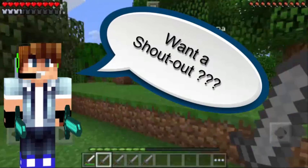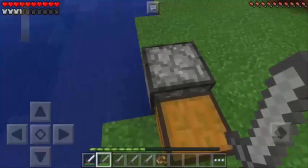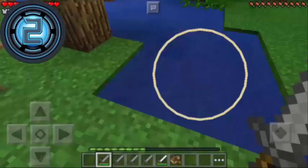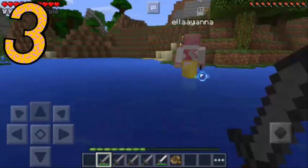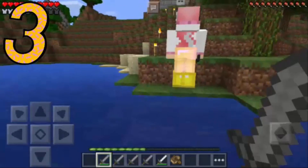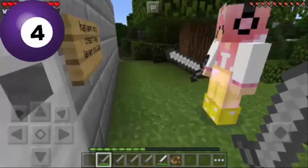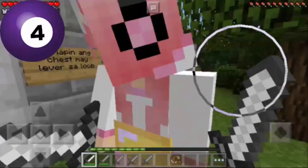Hey guys, this is Mr. Pog Zamora. Wanna earn a chance for a free shout out from me to my 60,000 plus subscribers? Just follow these simple steps. Number one: subscribe to my new channel Ella and Jasmine TV — the link will be in the description below. Number two: comment 'give me a shout out' on the latest video of my new channel. Number three: be active on my new channel — you will only win if you are active, and make sure you have videos so I can feature them. Number four: just wait — at most two channels will win a shout out weekly, so the bottom line is just be active.